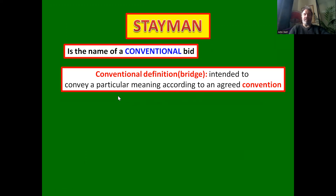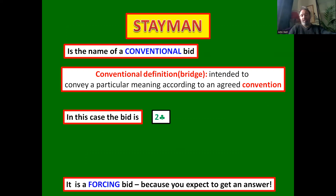Stayman is a conventional bid. In bridge terms, conventional means it's intended to convey a particular meaning according to an agreed convention — something agreed between partners. The opposition can know this information; we have to tell them what we are playing, it's not a secret. The conventional bid is two clubs, which triggers the Stayman convention — so it goes one no trump, and our partner bids two clubs.